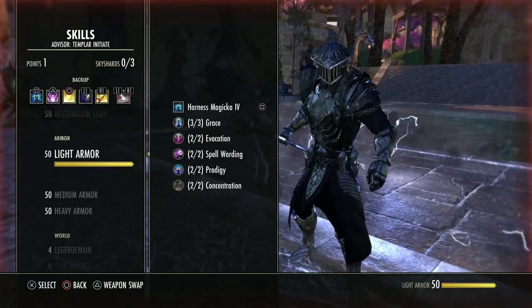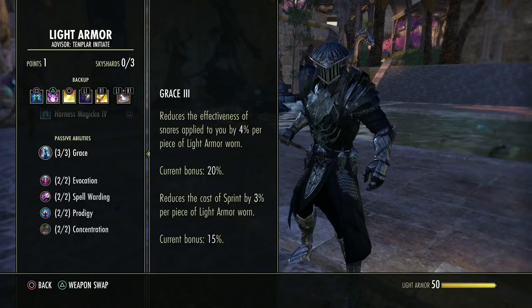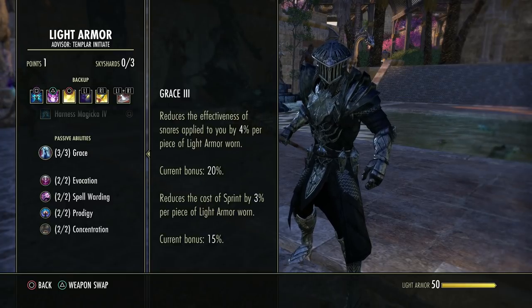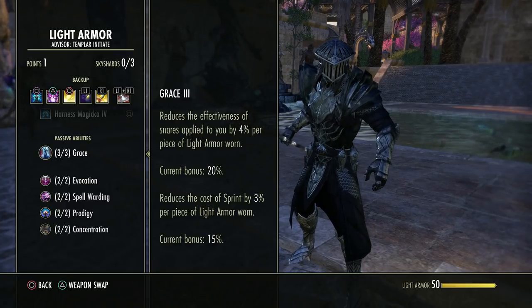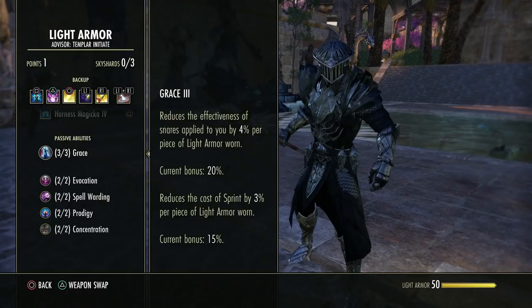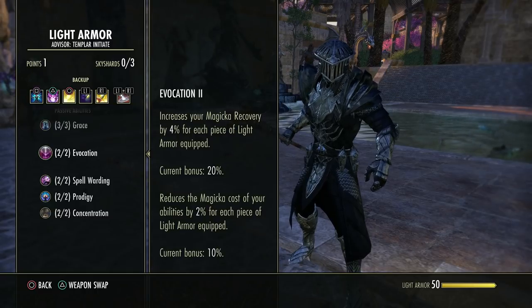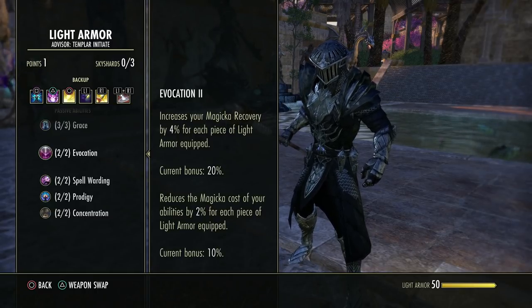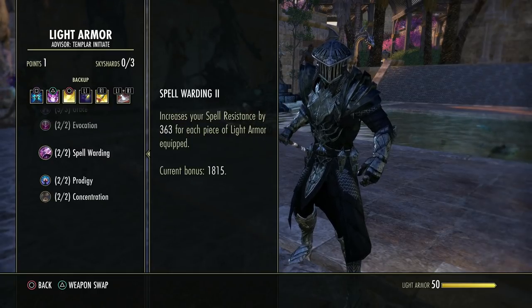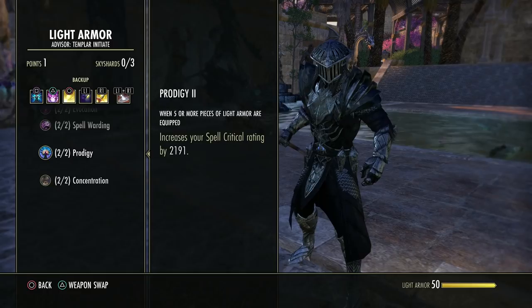Now briefly over light, medium, and heavy armor passives. Light armor: this reduces the effectiveness of snares per piece worn — the more light armor pieces you wear the better — and reduces sprint cost. This increases your magicka recovery per piece worn and reduces the cost of skills per piece worn. For higher magical sustain, wear more light armor pieces. Resistances also scale with pieces worn.